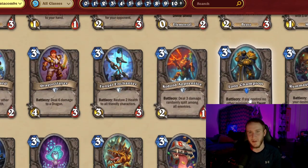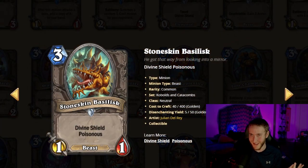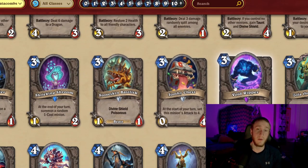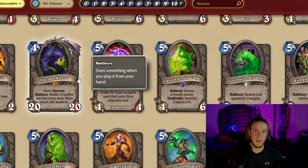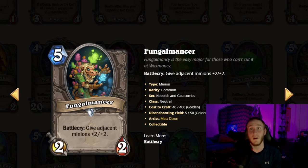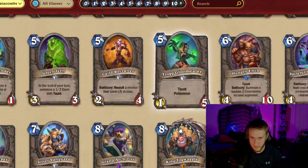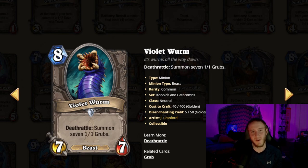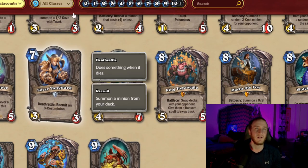Looking at the neutrals, it's funny — a lot of them like Lone Champion are Core Set now, so they're not really coming back. Same with Basilisk. One significant one that will be coming back is Dragonslayer, so keep that in mind. Void Ripper is an interesting card. Fungalmancer is going to be a card you're thinking about — especially in a tempo meta you'll naturally be playing around it. Violet Worm, the original version of Plagued Protodrake, is coming back as well.